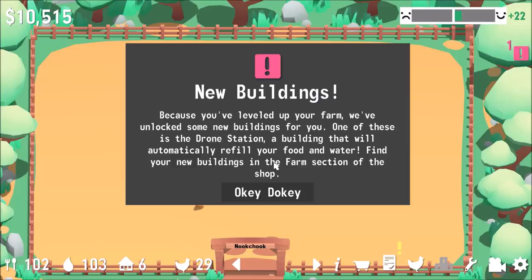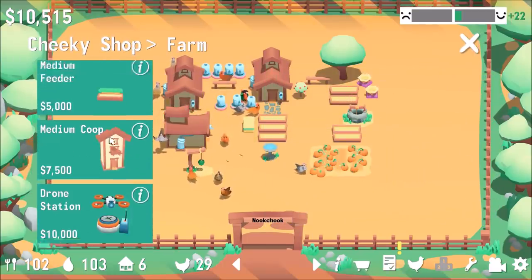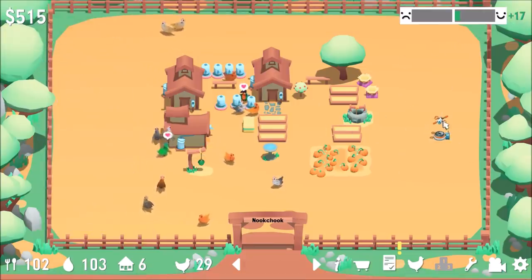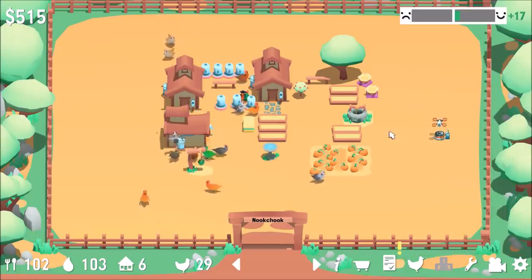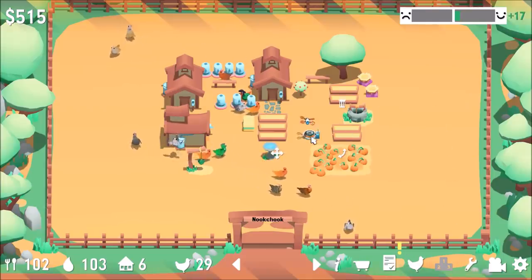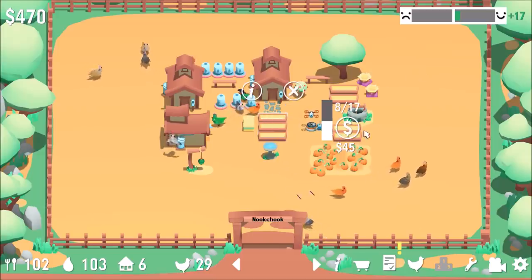We've unlocked medium drinkers, medium coops, and a drone station. It is an idle clicker game, by the way. Let's buy a drone station and throw it right over here — you go do your thing by yourself. Minus five happiness though — they don't like that for some reason. Maybe I need to put you over here. Now you're going to go do some things — but he's confused. I gave you a job to do, buddy.